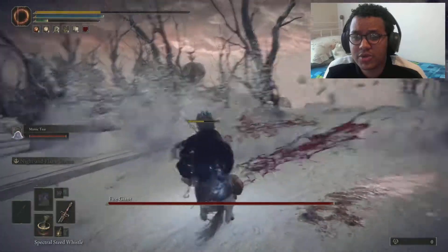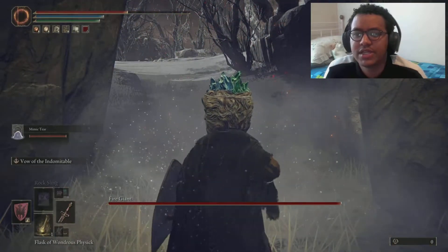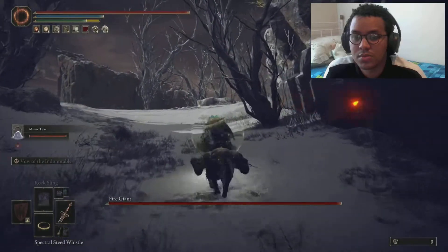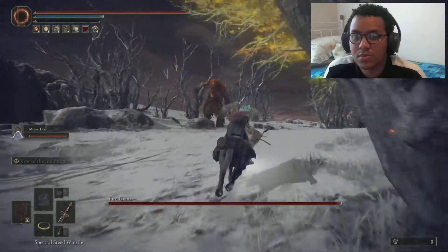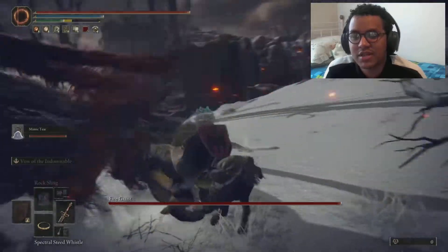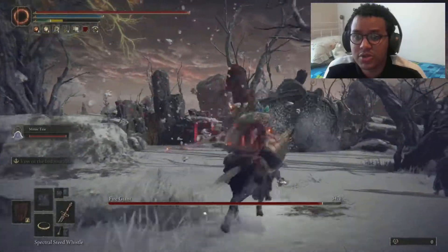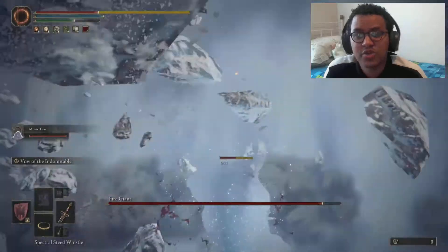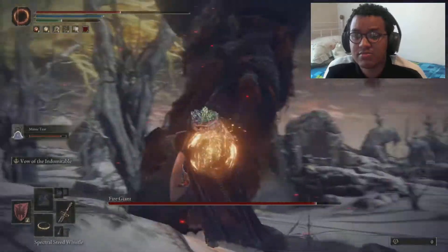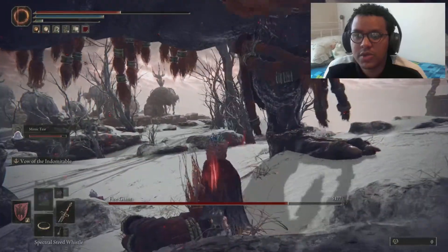Right from the get-go you will notice that the weak spot is basically his left ankle, and I died. So that's what we're going to try and aim for in each attempt. It is a bit annoying to start all the way from the back to come into this boss fight because this boss can do a bit of damage before you even get to his ankle. He hits hard - I have to emphasize that.